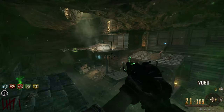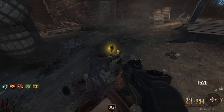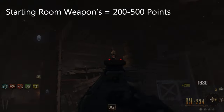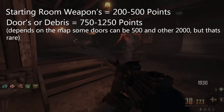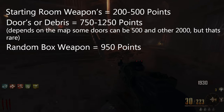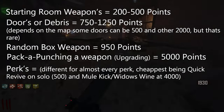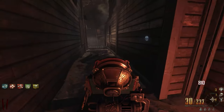Whenever you kill a zombie, they can drop extra gold and bullets — roughly 5 to 20 points and 10% of your weapon's magazine back. To put that in perspective: a wall weapon from the starting room costs around 200 to 500 points, opening a door or debris usually costs 750 to 1,250 points, a random weapon from the mystery box costs 950 points, Pack-a-Punch costs 5,000 points, and perks can cost somewhere between 500 and 4,000 points. As you can see, this ability isn't too useful — maybe on the lower rounds, but it's Buried, and you can set up everything on round 1 if you wanted to.